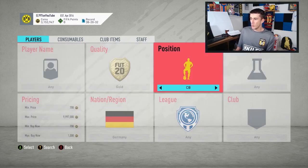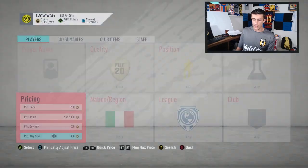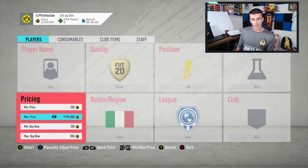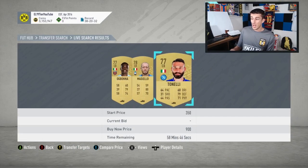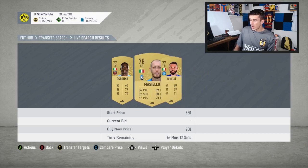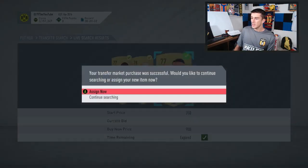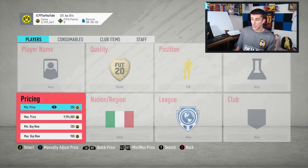Another filter I really like is Italian gold center backs. There's a handful of them in Serie A. I remember one SBC that dropped with a 3-5-2 formation and these cards went from around 800–900 coins up to 2,500. So I go and pick up an Ogbonna for 800, a Masiello for 900, a Tonelli for 900, and send them to the club. Easy profit without having to do anything.